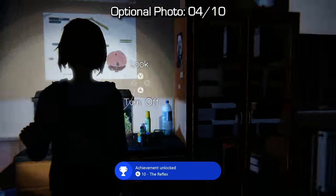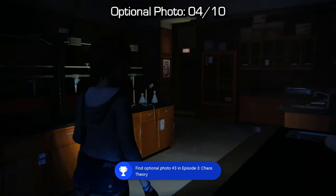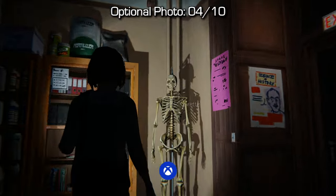Now the next one is very simple. From the fish tank just turn to your right-hand side, head to the back of the classroom, find the skeleton, and you'll take a photo of it.